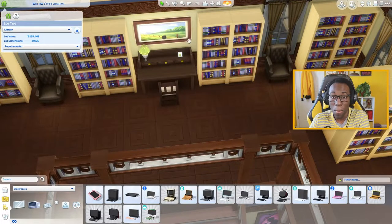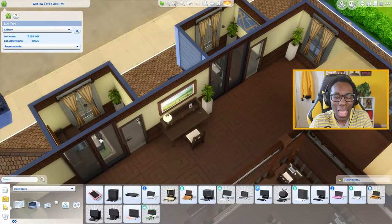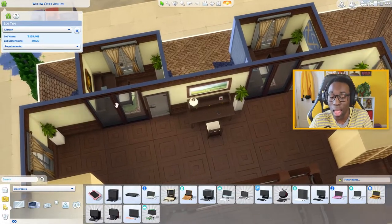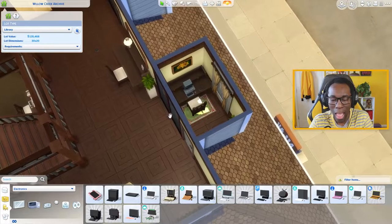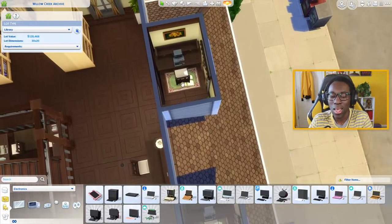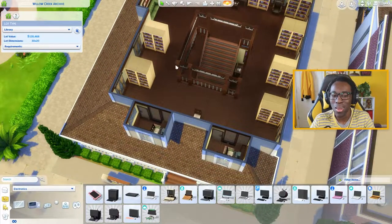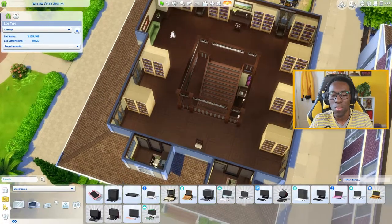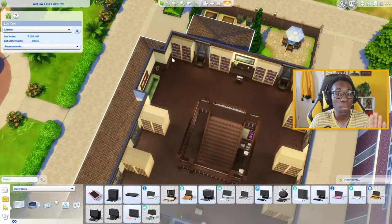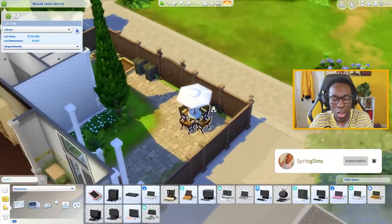There's an empty desk upstairs and one down here, keeping that historical look with the lamp and print above. What I love about this library is the quiet area — a small personal corner with two glass windows, a glass door, a desk, and an old computer so your Sims can study and relax. I didn't add too much clutter because libraries don't really need it, and keeping it simple still gives it personality based on the backstory.